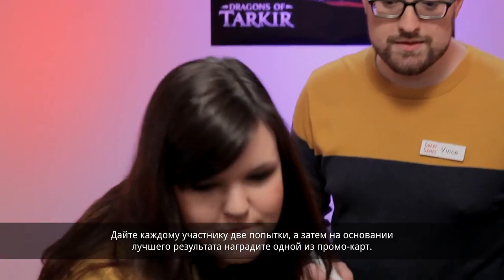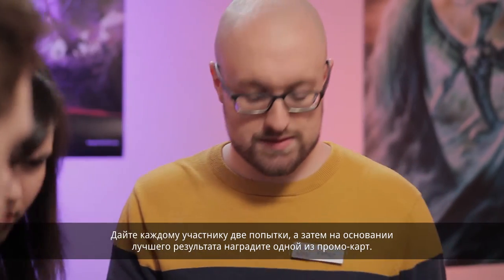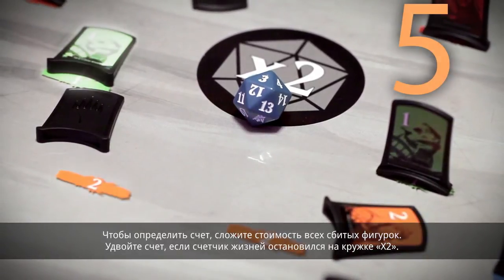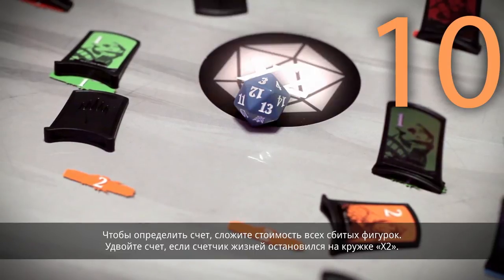Give players two chances, then reward them with alternate art promo cards based on the higher of their two scores. To calculate the score, add the point value of the knocked-down pieces. Double the score if the spin-down life counter lands on the x2 circle.